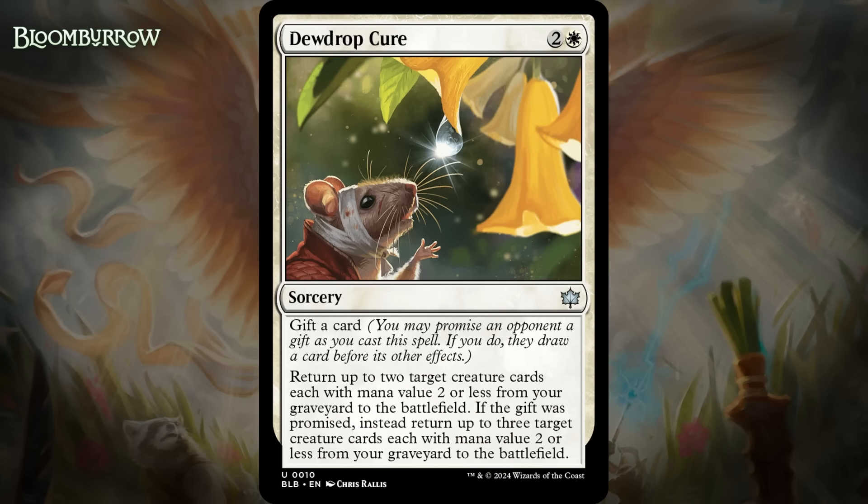Next up, it's Dewdrop Cure, which for two generic and a white is an uncommon sorcery. It says gift a card. Return up to two target creature cards with mana value two or less from your graveyard to the battlefield. If the gift was promised, instead return up to three target creature cards with mana value two or less from your graveyard to the battlefield. So without the gift, this can be a pretty nice card in a low-to-the-ground aggro deck, which white is definitely into in this format — the kind of thing that can allow you to outvalue your opponent. The downside is that a lot of the time you'd rather just have a three-drop in your opening hand than this, which you want to wait to draw until you're done curving out. The gift upside does potentially give this even more power late, but once you're reanimating mana-value-two things, you're really lowering the chances that the card is better than a random card from your opponent's deck. I think this is probably just a C.